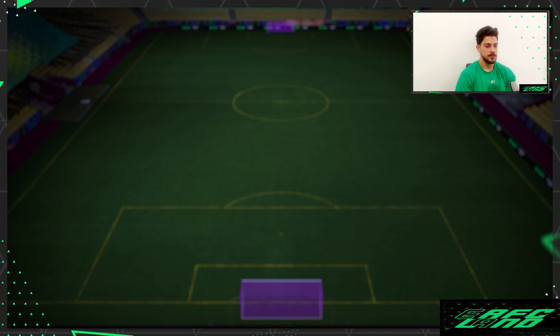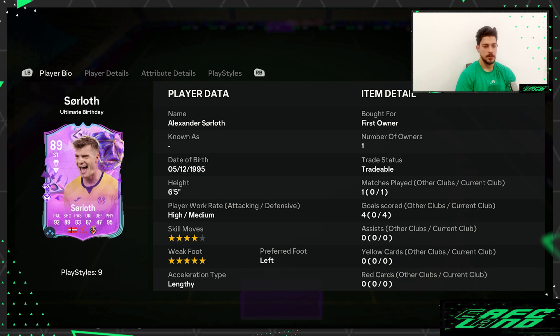So this is the squad — Alexander Sordor, one match, four goals. He's actually left-footed but has five-star weak foot, high/medium work rates, four-star skill moves, and five-star weak foot. He's six-foot-something in height. This is such a great striker — the stats and playstyles, everything is just good.